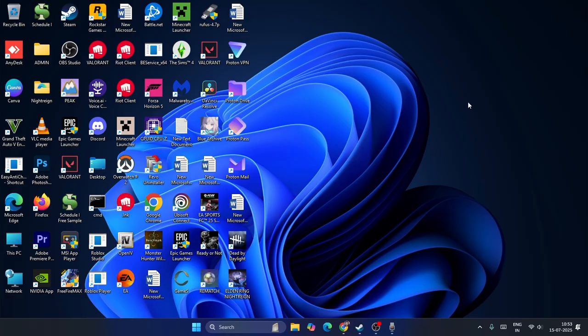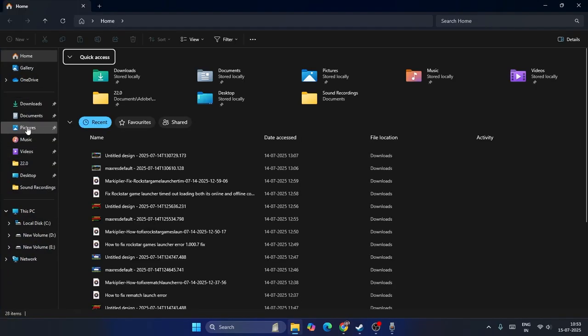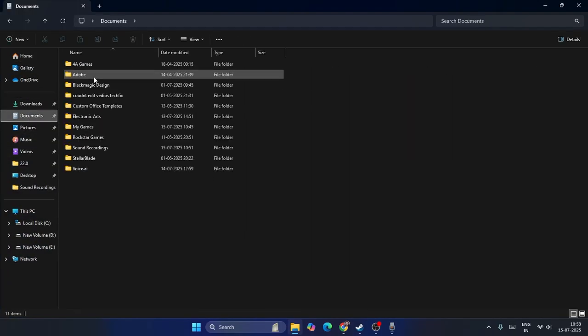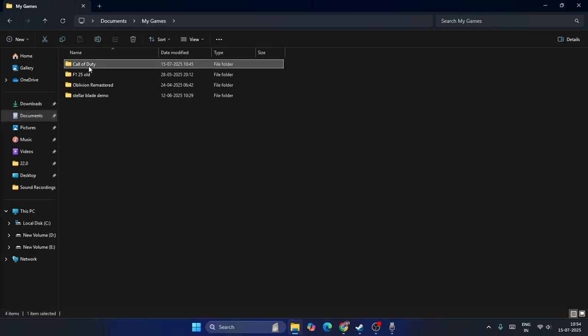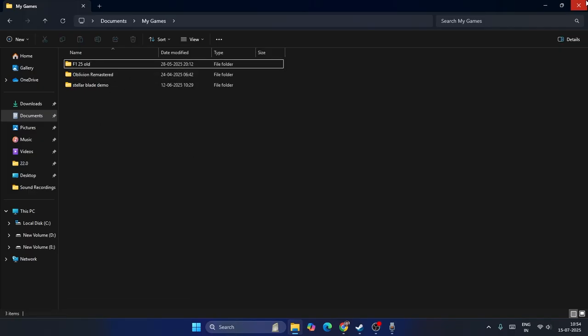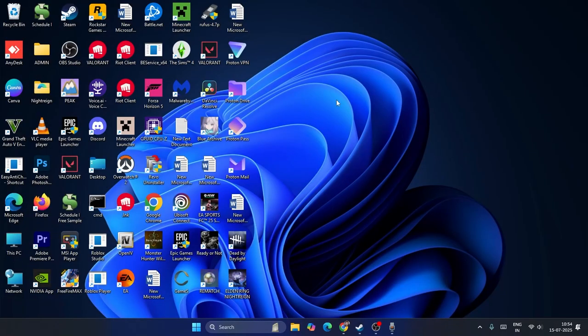If none of those steps are working, navigate to Documents, then open the 'My Games' folder. Find the Call of Duty folder, right-click and delete it. Once deleted, close the folder, go back to the game and check — it should be completely fixed. These are all the steps, I hope this video was helpful. Bye!